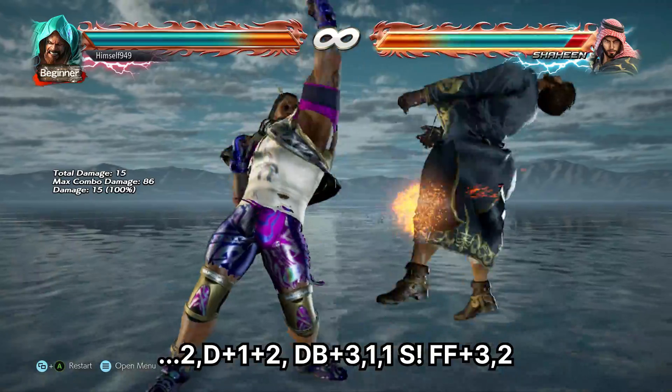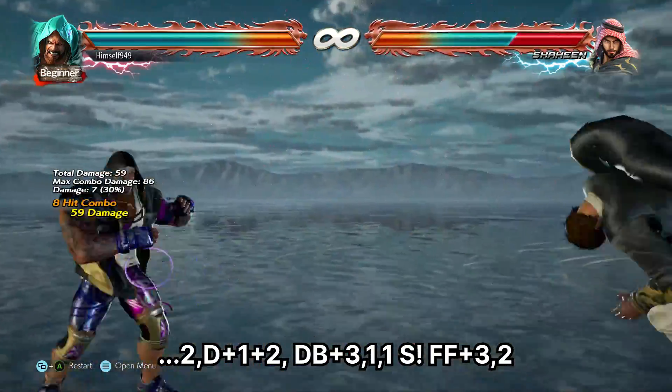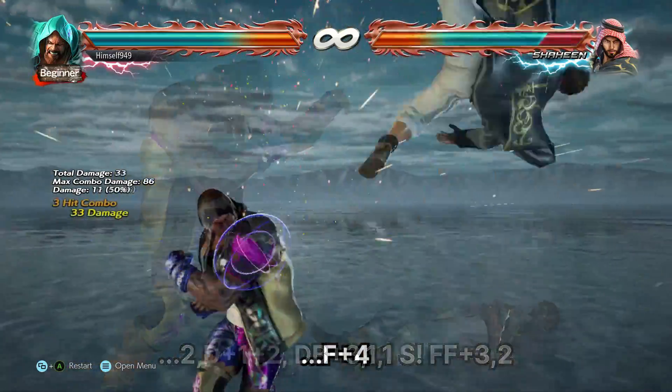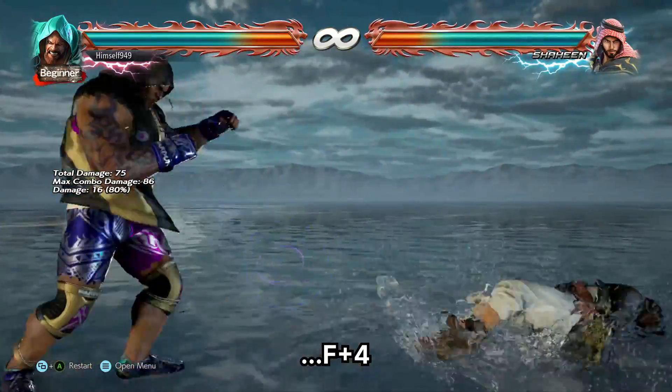With the wall carry route, you have to change your combo, but it also sets up the Tackle. If you go down this route, the opponent may stay grounded, so to cover that, use Heel Drop.